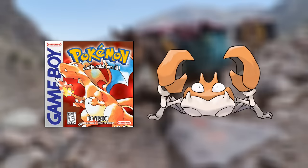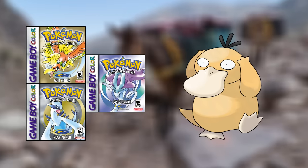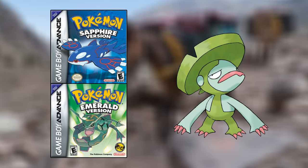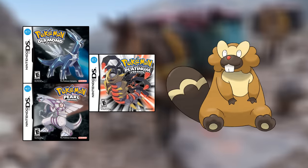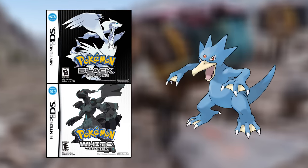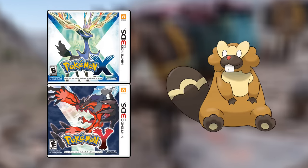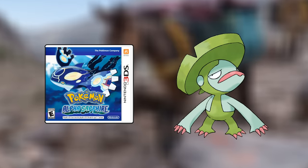So to summarize this surprisingly complicated list, here are all of the best HM mules in every game: Krabby in Red, Sandshrew in Blue and Yellow, Paras then Psyduck in Gold, Silver, and Crystal, Nuzleaf then Psyduck in Ruby, Lombre in Sapphire and Emerald, the Nidorans in FireRed and LeafGreen, Bibarel in Diamond, Pearl, and Platinum, Paras then Golduck in HeartGold and SoulSilver, Watchog then Golduck in Black and White, Watchog and Psyduck in Black 2 and White 2, Bibarel in X and Y, Nuzleaf then Psyduck in Omega Ruby, and Lombre in Alpha Sapphire.